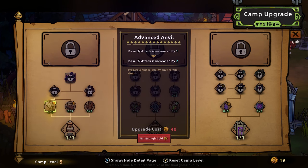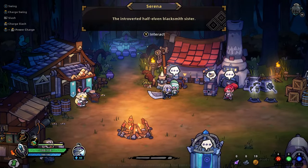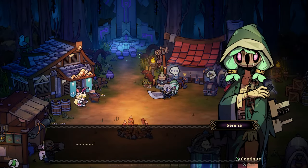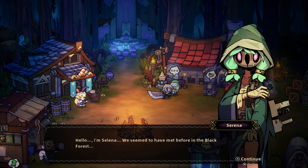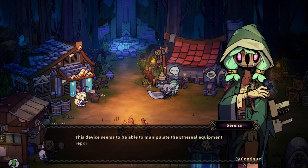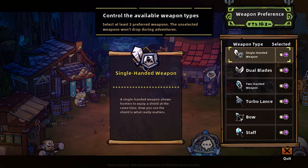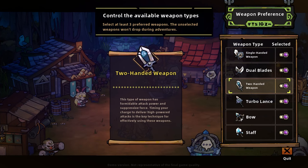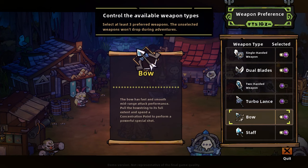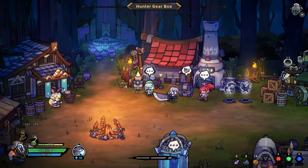I have some elixir and let's get some attack. We can talk to these guys I guess. So that's an elf blacksmith — interesting. And it looks like they have a bell for a face. If you need to use this device, you can open it. So we can choose three prepared weapons — at least three.